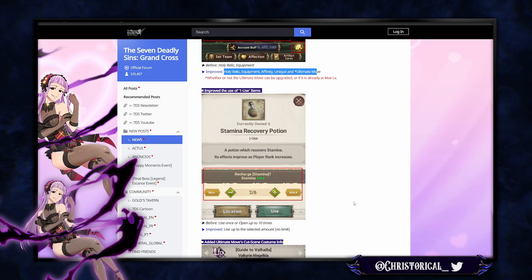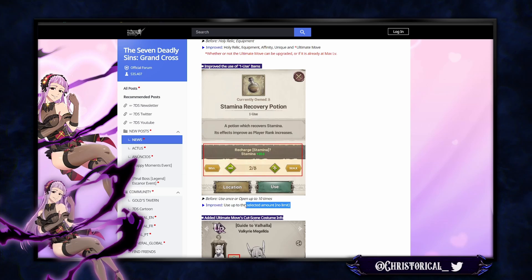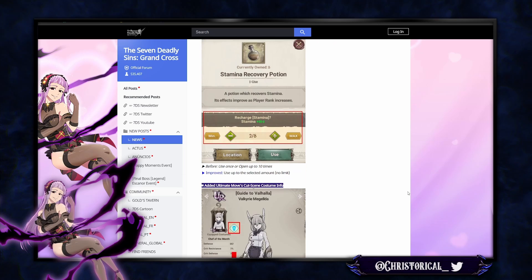They improved the use of one-use consumable items — there's no longer a cap of 10, you can just spam them all. But please don't use all your stamina pots in one go without using the stamina — it's on a recharge and that would be a waste. They're giving people the option to pop their entire inventory of pots, so please don't do that.